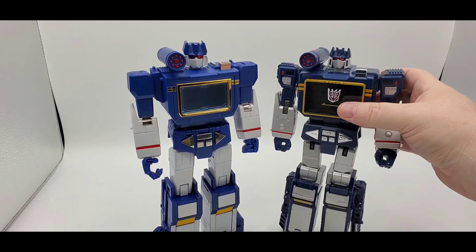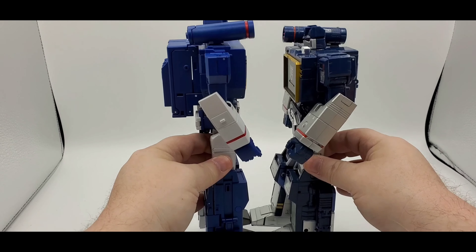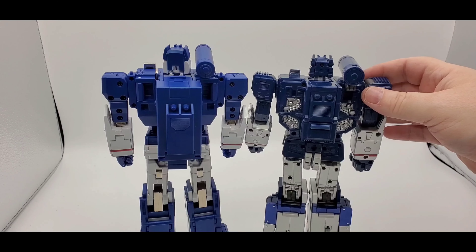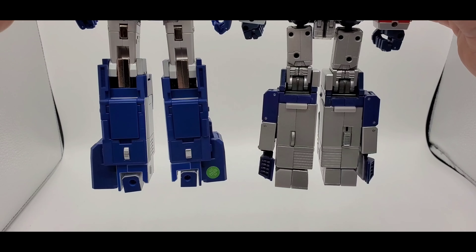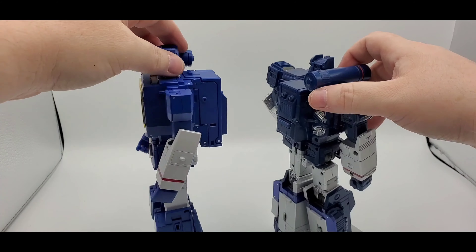Looking at the side profiles: Acoustic Wave is taller than the MP a little bit, and has bigger feet. On the backs, I do like the silver paint on Acoustic Wave bringing out the tubes and detail - that's pretty cool. You can store weapons in the back of the MP, but not in his cassette battery pack. QC passed stamp on there - very nice.